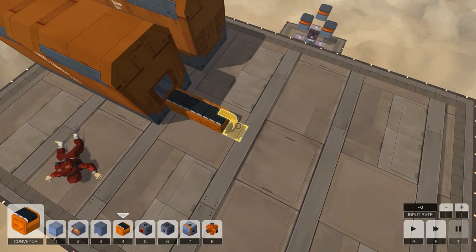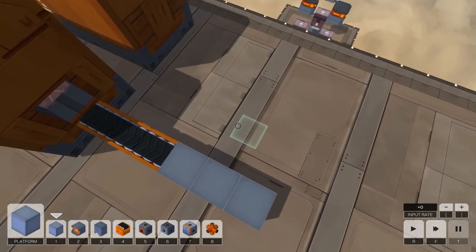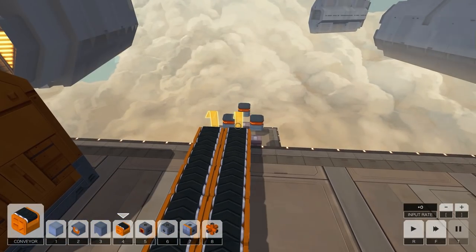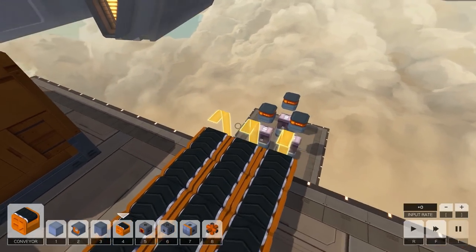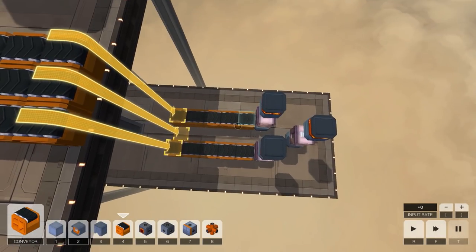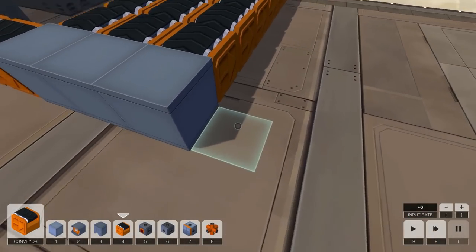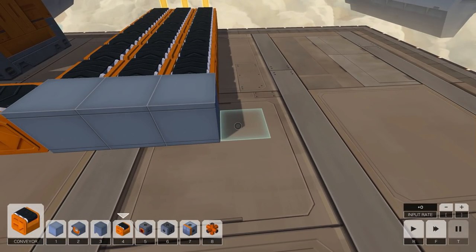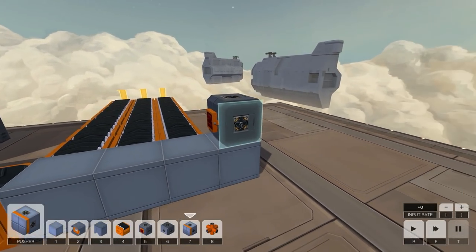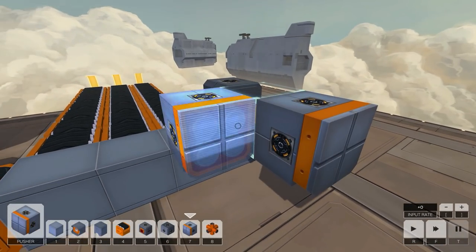I think this one is just one type of block, so I think we just have to do this — it's three, and then they just need to go to three separate lines like this. This is probably not very efficient for the block score because we could separate them a little bit closer, but whatever. This is just a lot of extra conveyor. When they get to the end, we put a sensor down — need a block here, need a sensor.